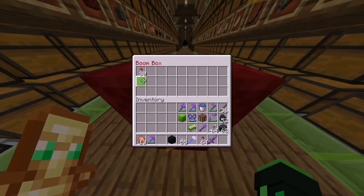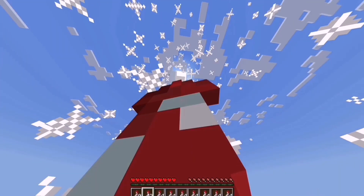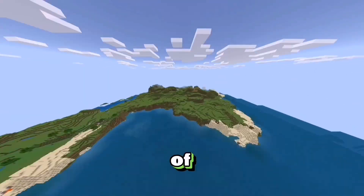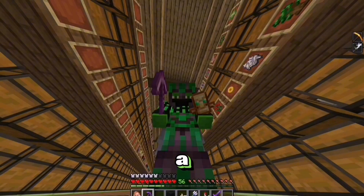Fireworks are something that I'm running pretty low on, but in this episode I'm going to make the world's biggest sugarcane farm. Combined with my creeper farm, I can now get hundreds and hundreds of fireworks so I can travel hundreds of thousands of blocks without worrying about running out. And to build this giant sugarcane farm, we are going to need a ton of materials.